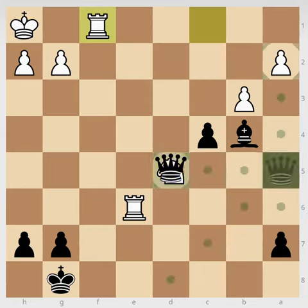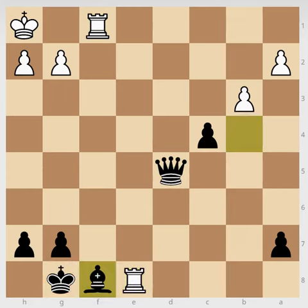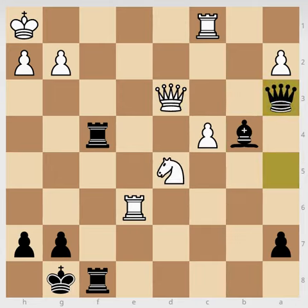We cannot play the rook check because there is a checkmate threat. But we can take the knight. So after b takes c4, after queen a3, we are using the queen again — if queen takes, we can simply play the checkmate. So after queen d1 and queen takes c1, it all comes together.